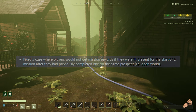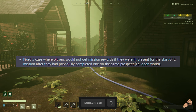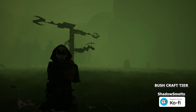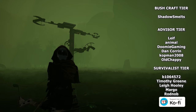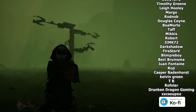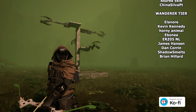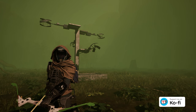There's one final nice little change this week as well. The devs fixed the case where players would not get mission rewards if they weren't present for the start of a mission after they had previously completed one on the same prospect, i.e. open world. That is it for the week 92 update. Let me know in the comments what you thought of the changes. Remember to check out my full mount comparison guide in the pinned comments. If you found this video helpful, leave a like and subscribe — those are the two best free ways to support the channel. A massive thank you to my YouTube and Ko-Fi monthly members, and a huge welcome to all this week's new members. I'm currently working on multiple videos, so keep your notifications turned on so you'll be notified when they go out.